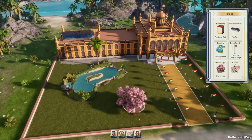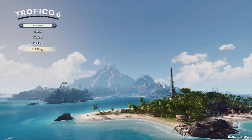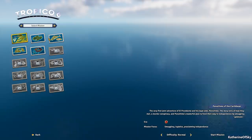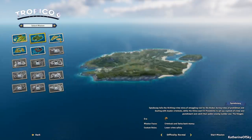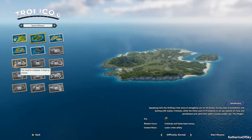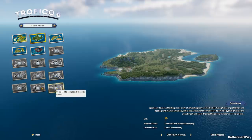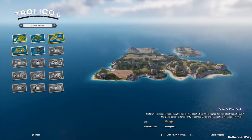Going back to the main menu, I've already completed the first mission called Penultimo of the Caribbean — it was the same as in the beta, basically teaching you how to play the game. It unlocks four mission maps. You need to complete three to unlock the next tier, and then complete six maps to unlock the last four. I'm really looking forward to unlocking all of those.